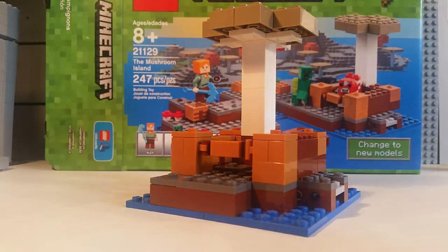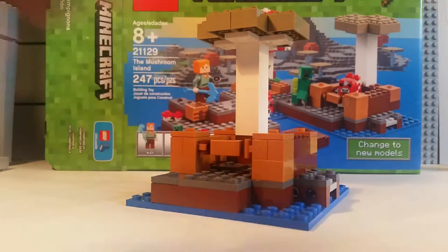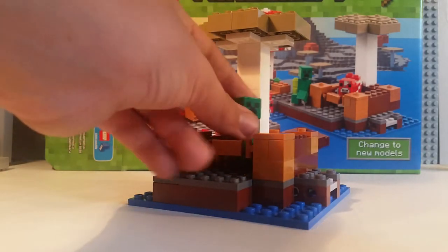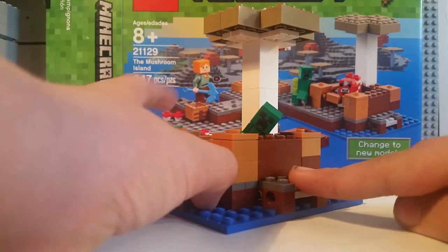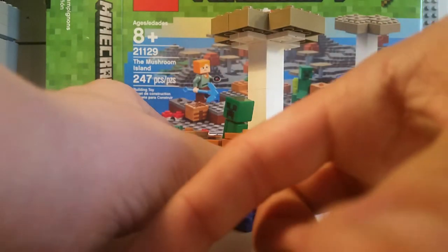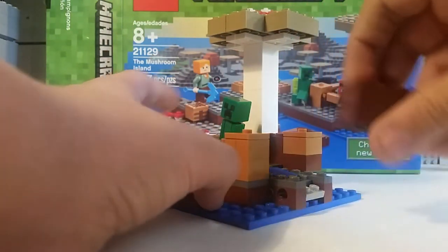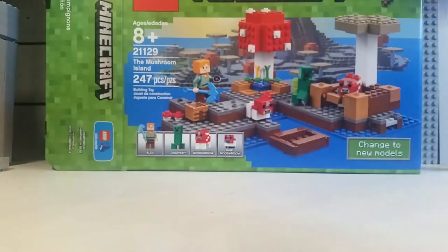This is the second module that you end up building, and it's cool because if you put the Creeper in the pen, there's a tiny little action feature — the only action feature in the set. You push down on it and boom, the wall goes flying off, which is kind of nice. But it's okay, that's what I'll say about it.